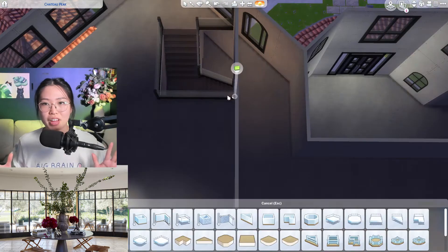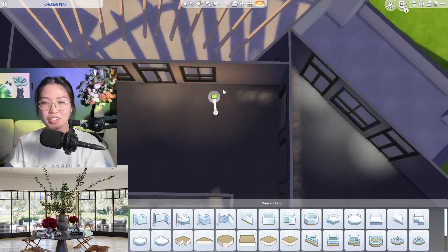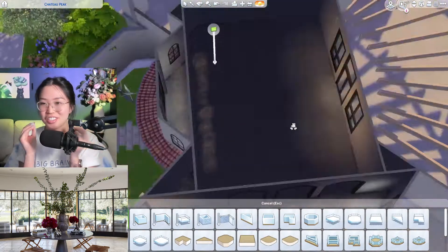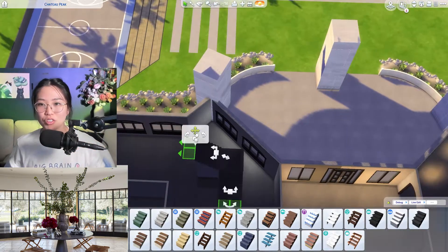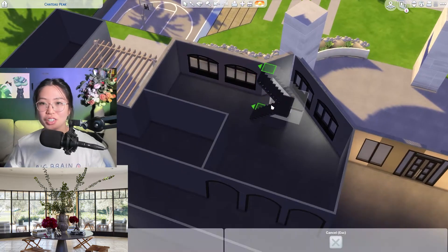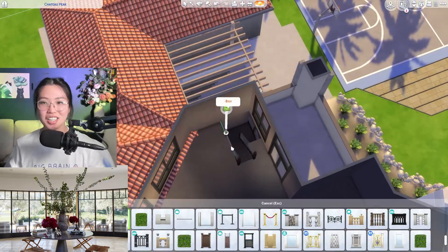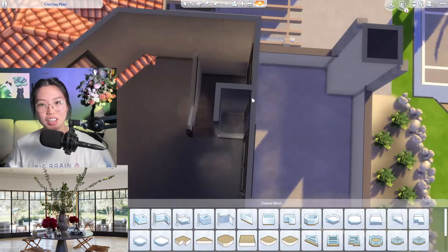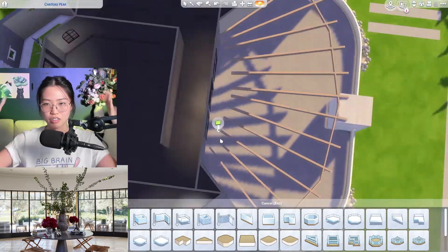I had to give up the dream of having that beautiful balcony overlooking the foyer because that roof just would not work. It wouldn't allow us to, and we just had to settle with putting stairs on opposite sides of the mansion going up.